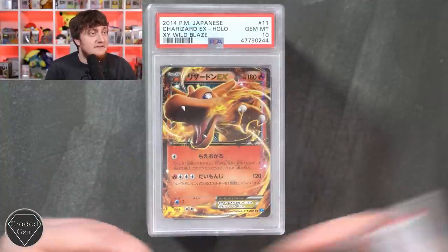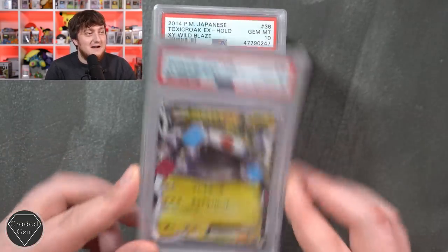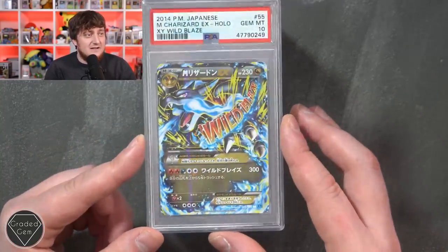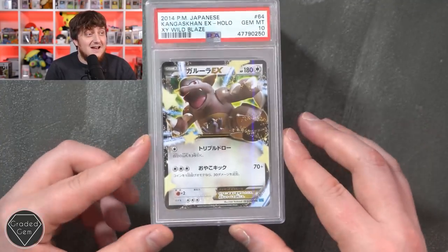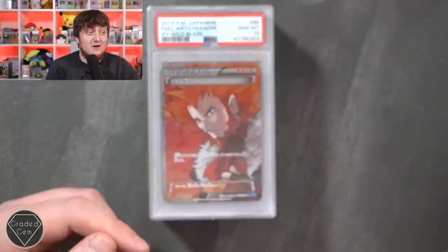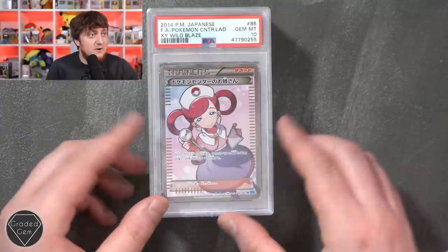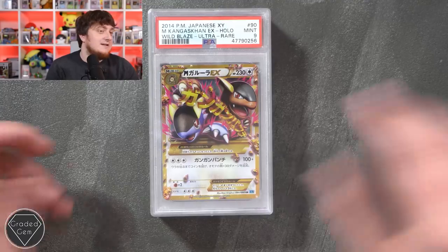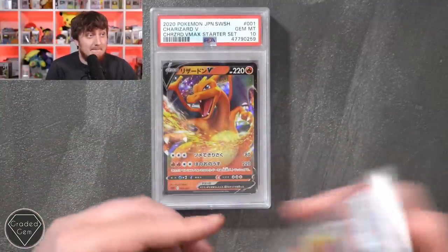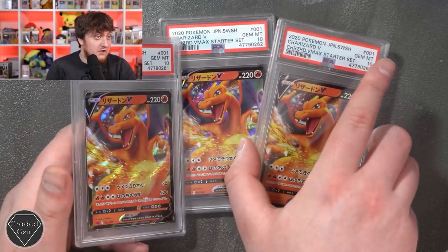Charizard EX Wild Blaze gem mint 10, then another copy gem mint 10, then another copy, and then we've got a Magnezone EX from Wild Blaze gem mint 10. Toxicroak EX gem mint 10 - a few of those, they do look great. Mega Charizard EX Wild Blaze gem mint 10. Kangaskhan EX gem mint 10 - Adrian, you're going to be a very very happy man with all these gems just firing off. That stunning red background gem mint 10, and another one. This Wild Blaze set has done you incredibly well. Pokemon Center Lady - one down, but back up straight away for the Charizard VMax Start Set gem mint 10, and again, and again - triple up. Well done Adrian.